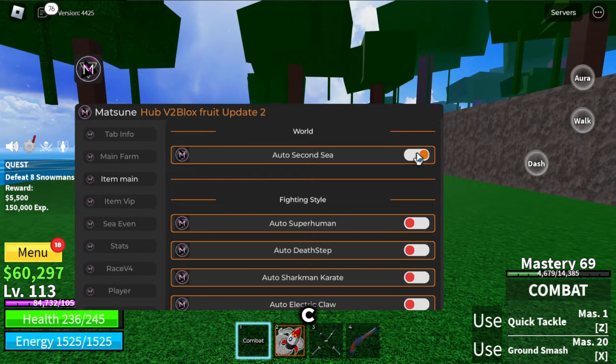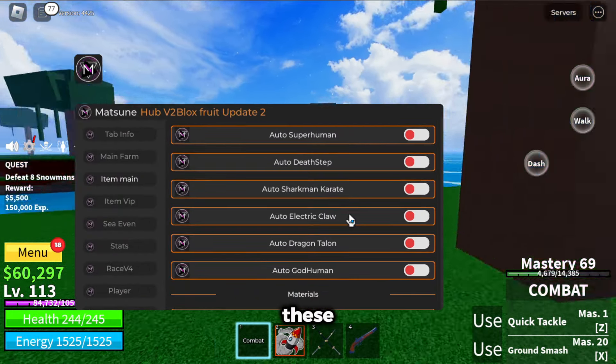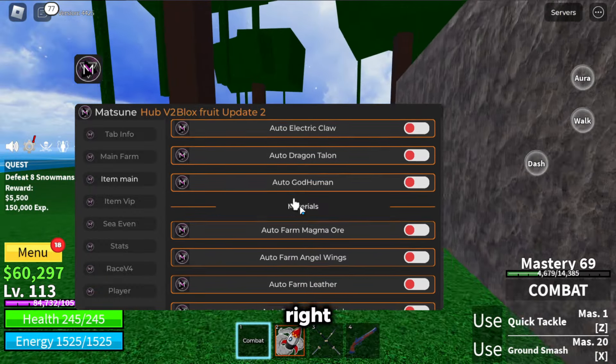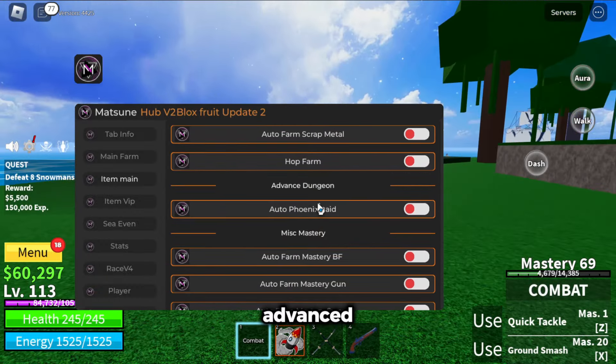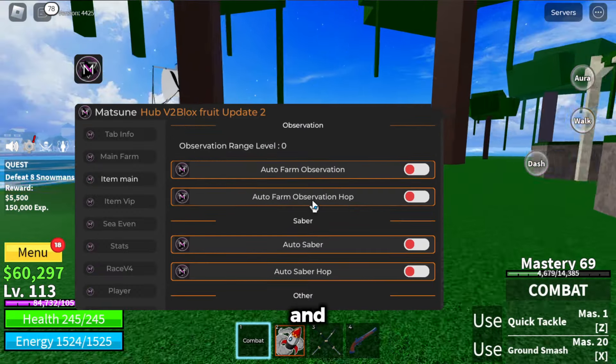Item main — you can auto second sea, which should just help return to second sea or something. These will auto react your fighting styles right here. Advanced dungeon, missing mass mastery, blade and sword — you know all this stuff.